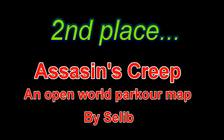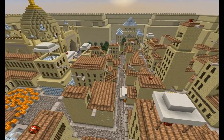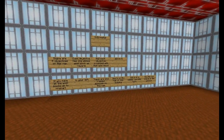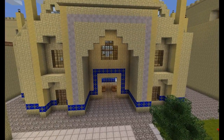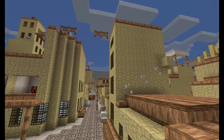Over to our 2nd place which is Assassin's Creep, an open world parkour map by Salip. This is the map for you that likes to jump, climb and run. If you are afraid of heights then you should do something else, because on this map you have to climb high buildings and jump from rooftop to rooftop to collect all the items you need to finish this map.